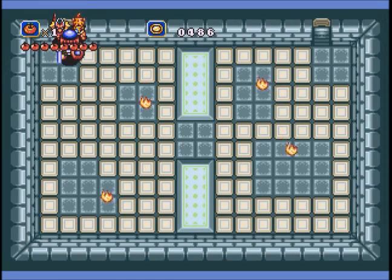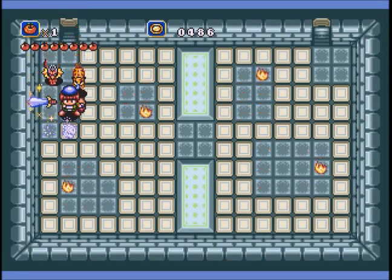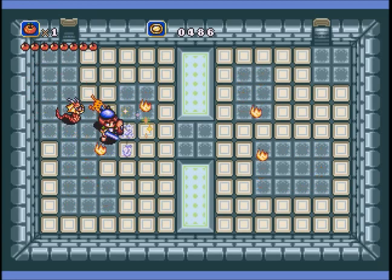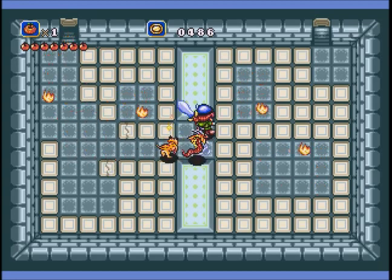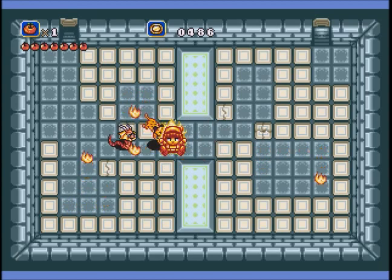No real puzzle here — you just gotta brute force your way. Put on Leviathan and smash the hell out of all the boxes to clear a path. There is no way, at least no way I've found, to avoid letting some of these out. The best you can do is only let one or two of them out — two minimum.